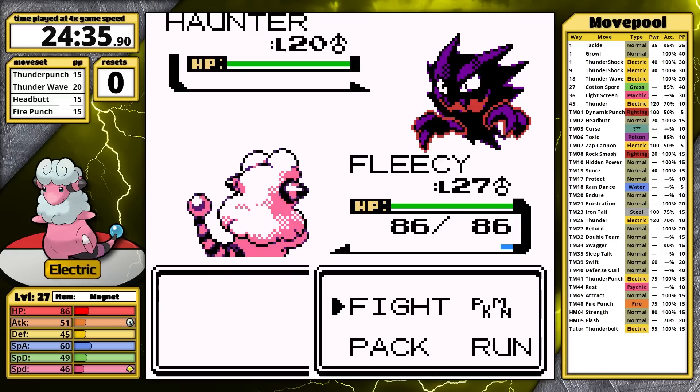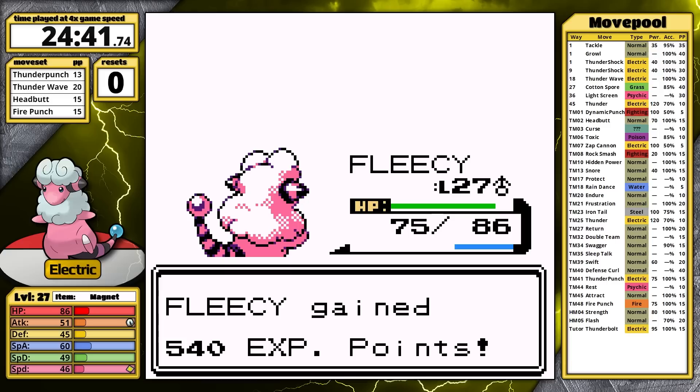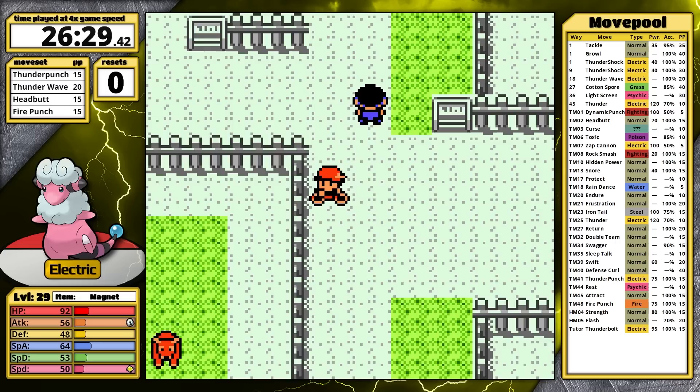Before I face Morty, I need to defeat the rival in Burned Tower — he's not optional in Crystal. Haunter moves first, uses Lick, and Thunder Punch just barely doesn't KO. I'm confused why it didn't use Curse on the first turn. Magnemite's next — Fire Punch is an easy one-hit. Fire Punch would easily manage Bayleef here too, so really the only battle that would have been harder is the one in Azalea Town, and Swift probably would have been enough for that.